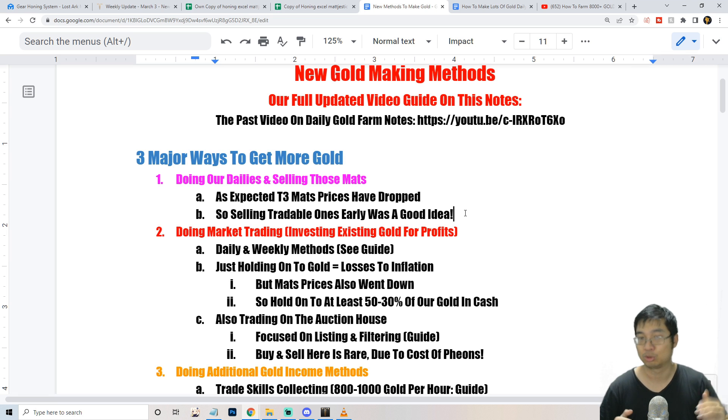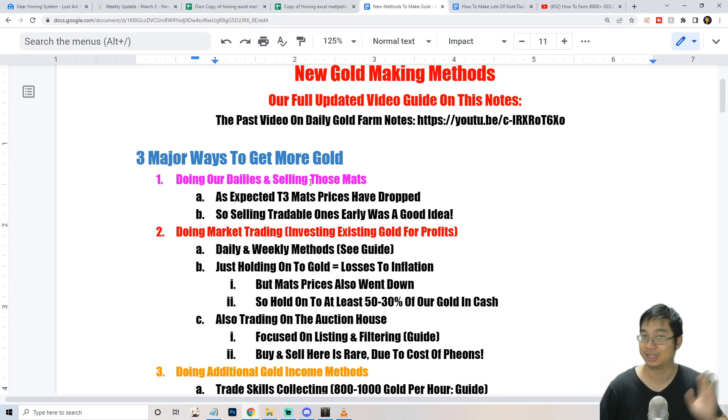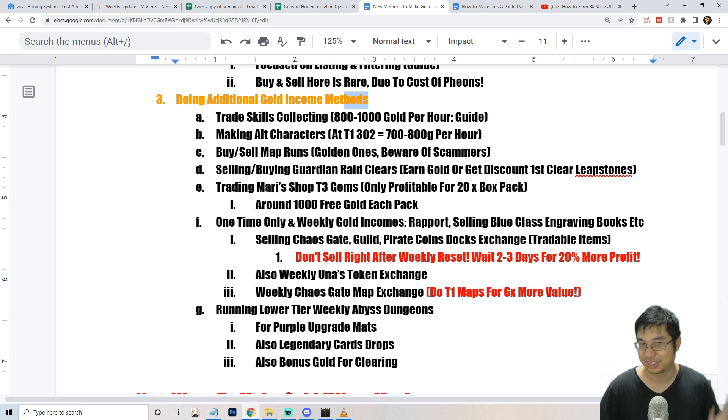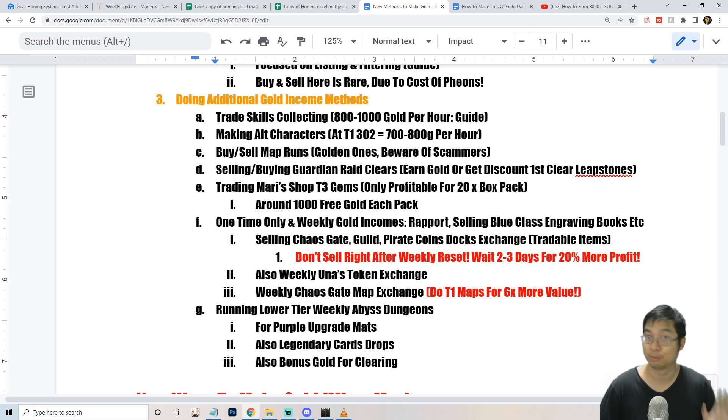We'll talk about how to trade items you get from your dailies — when to sell items from chaos gate, chaos dungeons, and weekly dungeons. For additional gold methods, we have a trading skills guide where you can make about 800 to 1,000 gold per hour. This is really good for tier 1 and tier 2 players, so check that guide out. Links will be in the Google Docs.